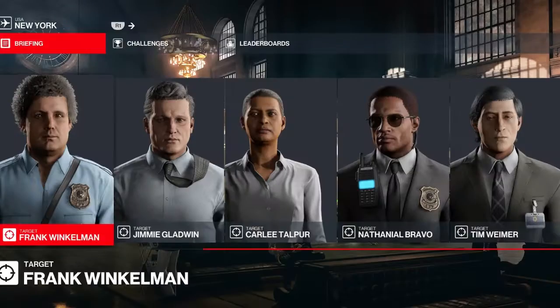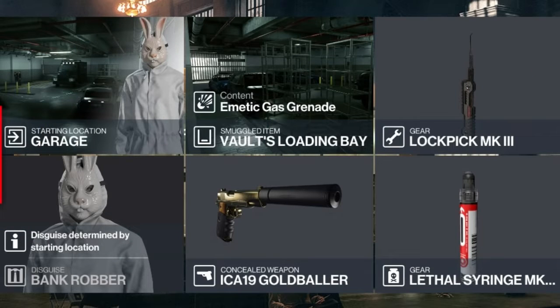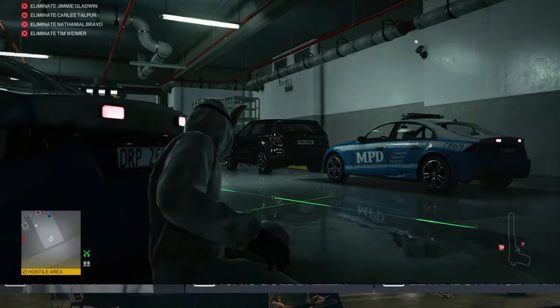For today's challenge, we have 5 targets available to us, with no stipulations on how we dispatch them or what we wear whilst we do so, so we have a free map. We will be starting undercover in the garage, where we will also have an aromatic gas grenade stored up — the detonate on impact one — a lethal syringe, our ever-trusty lockpick, and a silenced pistol.